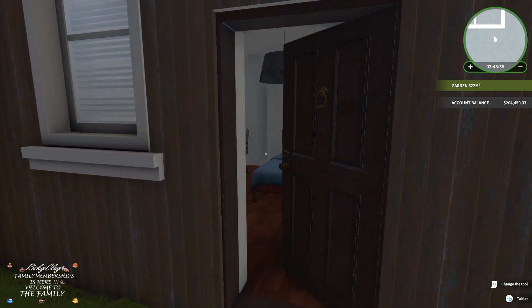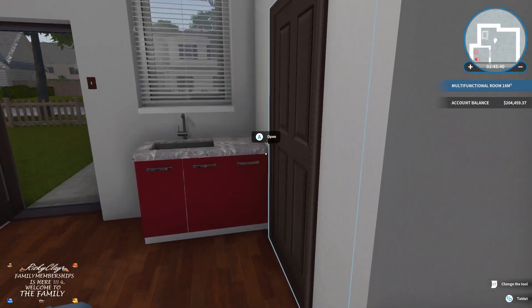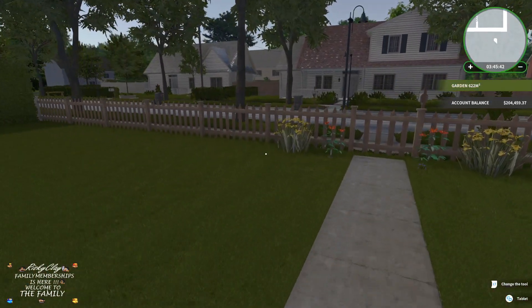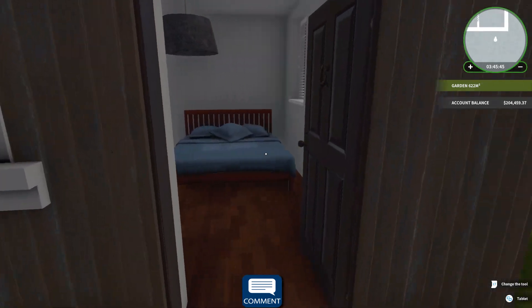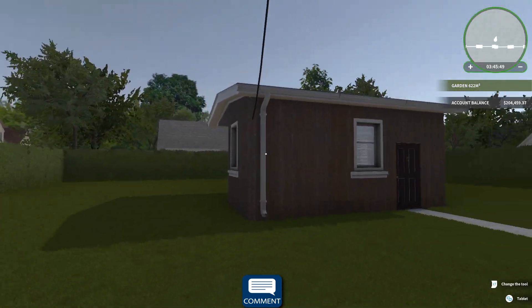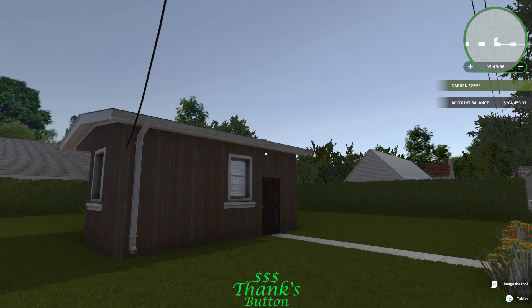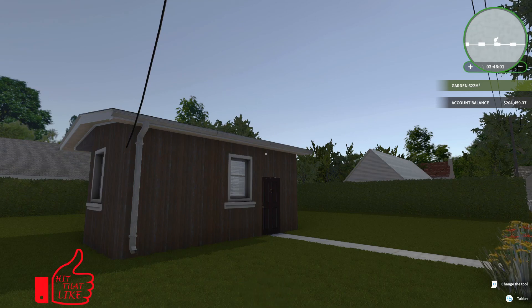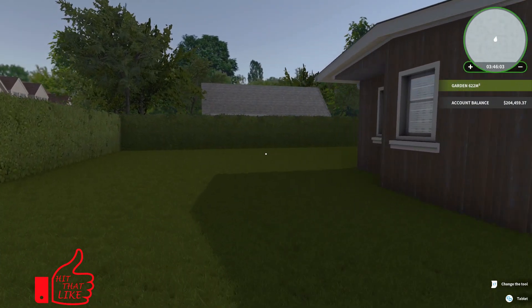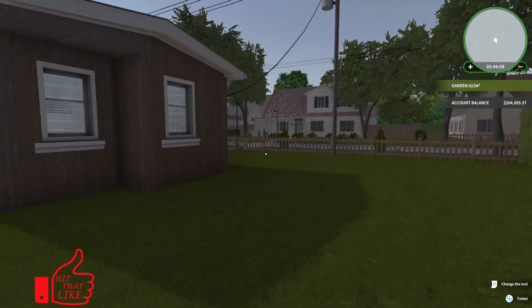I hope y'all enjoyed this episode of House Flipper. And hopefully next time we'll do better. We got $204,400 and $59 — we need to redo this home, but it looks beautiful compared to what it did. I thank you so much for coming and spending some time with me here on my channel. I hope you enjoyed this episode, and until the next episode of House Flipper, if you're interested — you have a good night or a good evening, whichever it may be. God bless you and your family, and I hope all goes well for you. We'll talk to you then. Later.